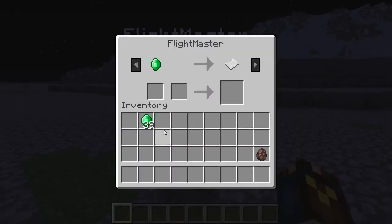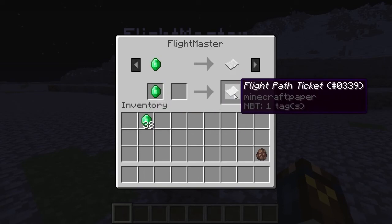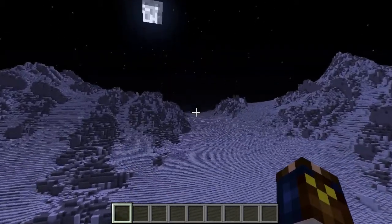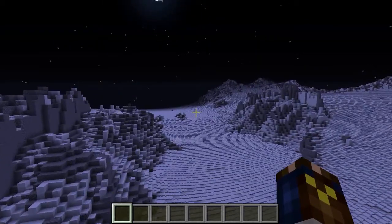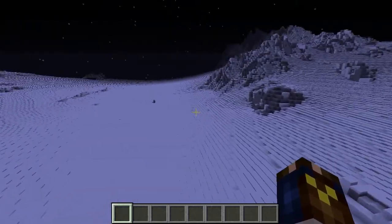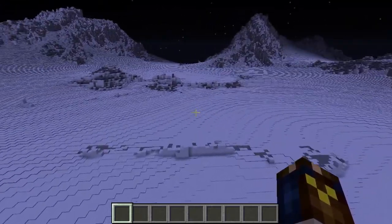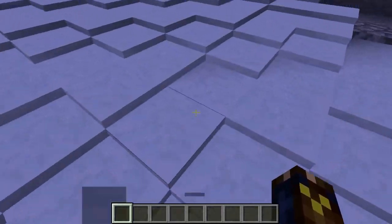I can trade this guy, give him an emerald, and he gives me a flight path ticket. And that means I go flying. It's not 100% smooth, but as you can see we're traveling much, much faster than you would normally do in any kind of transportation in Minecraft. This is much faster than flying in creative while sprinting. But we're following a preset path.